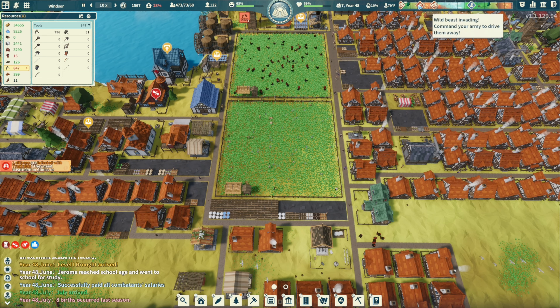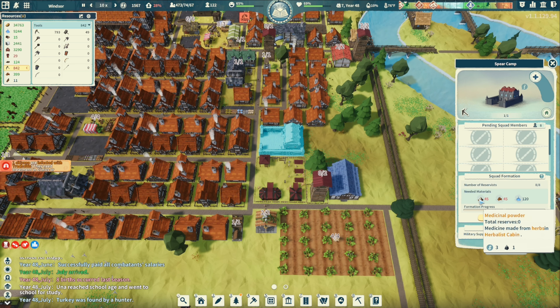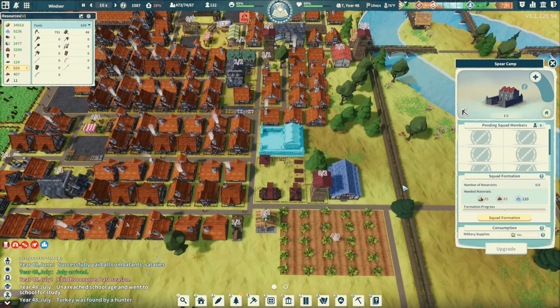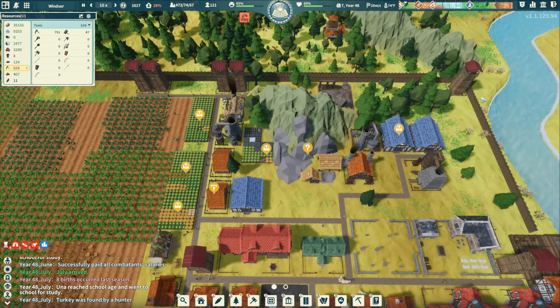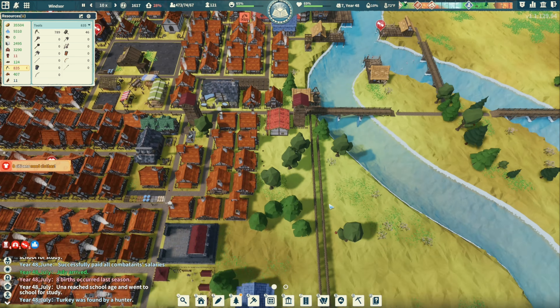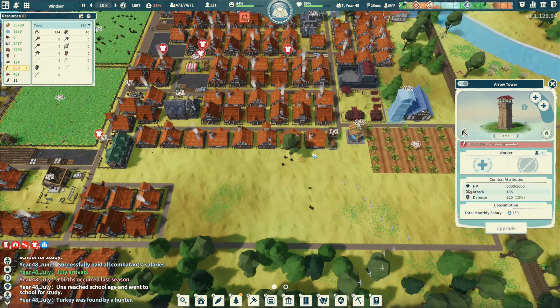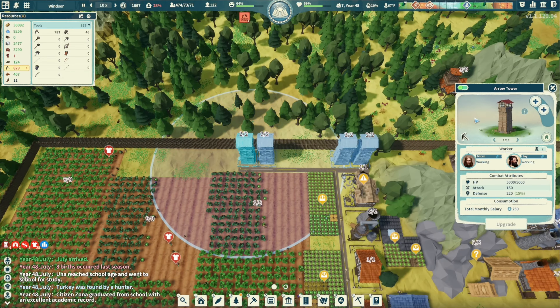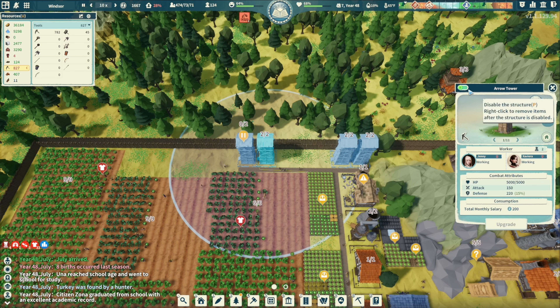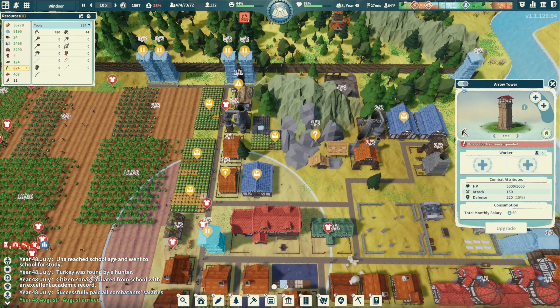Oh, we have a wild beast invading — gotta pay attention to that. We have no medicinal powder or domestic fuel so those people are basically useless right now. Weirdly, that's what you need to form a squad. Also I was told you get charged if the building's not turned off — I want to make sure I turn these buildings off when I'm not using them.